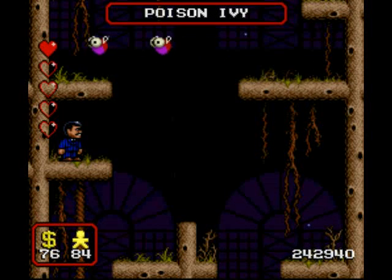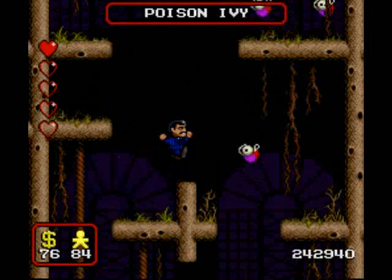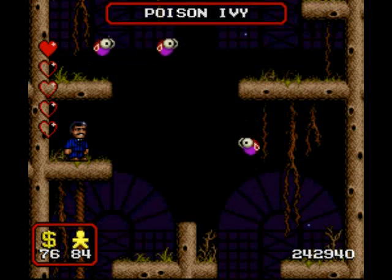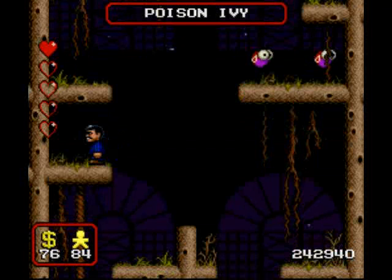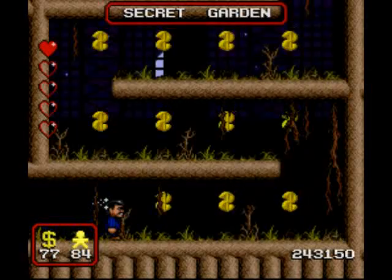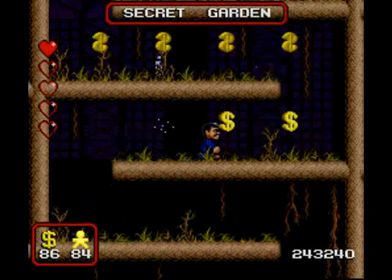I'm about to die, but not to worry because there is a hidden area nearby, which is rather easy to get except for this horrible gem — because I killed all the flies that would have helped me get across. And it's called the Secret Garden, and it's like the Spider's Den except it's going upwards.